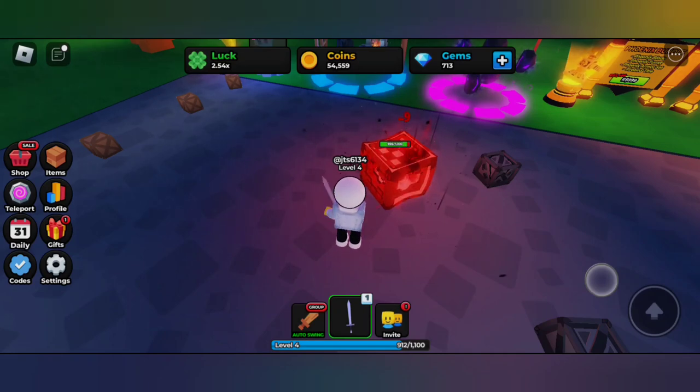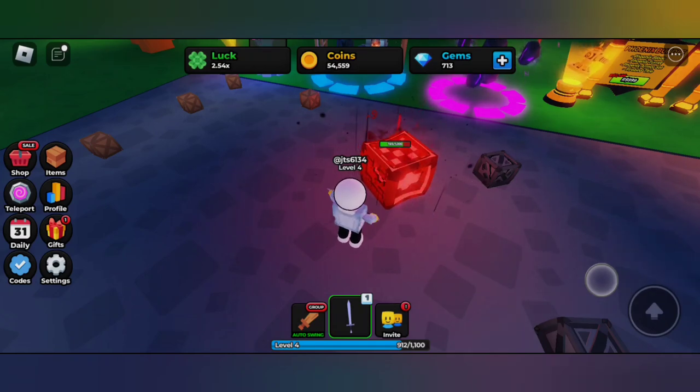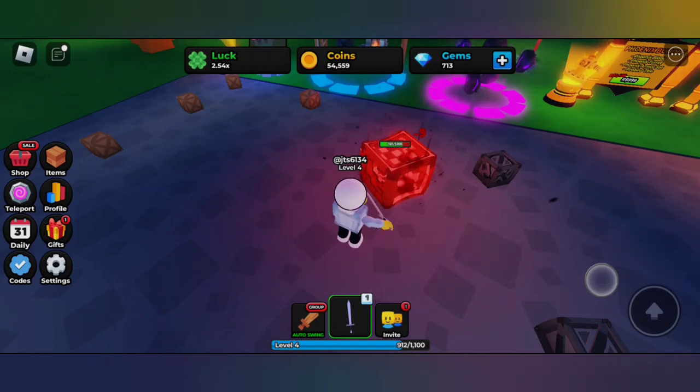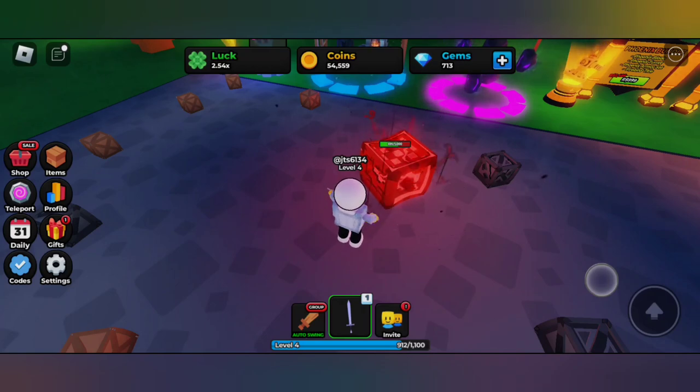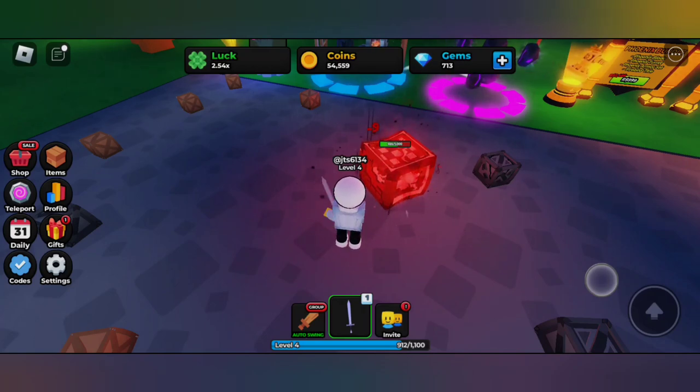You can get emerald as a drop from breaking the breakables — the red color crate and the blue color crate do drop emeralds. It's not always guaranteed, but you still have a chance — a very high chance.